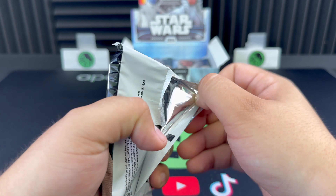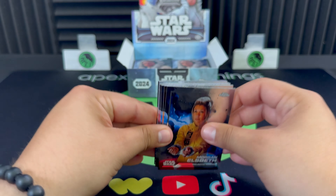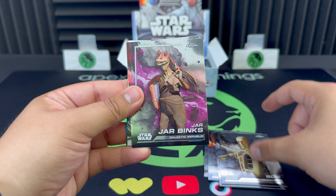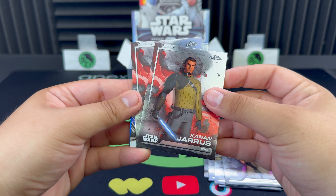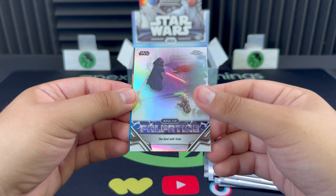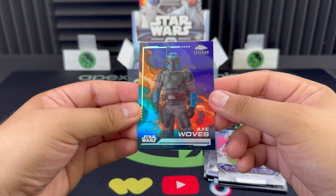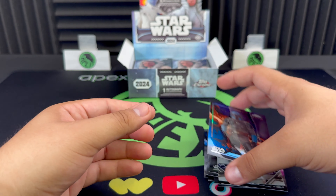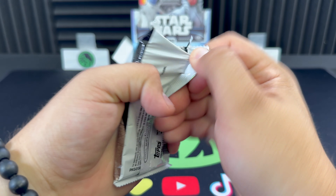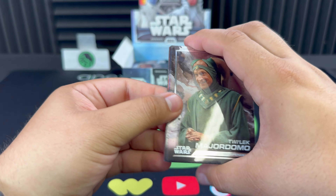Mon Mothma from Andor — pretty cool auto right there. We did hit our auto, so now let's see if we can get any more numbered cards. We're trying to beat the previous video where we pulled five numbered cards. Duel with Yoda insert, and then a purple out of 199, Axe Woves — nice cool looking card right there. So there's another numbered card.